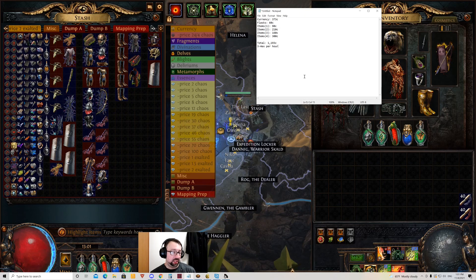Total was 1,193 chaos — roughly three and a half exalts. That's three and a half exalts over three hours, so about one exalt per hour. Not the greatest, honestly, if you're looking at it purely as how much currency you're making — a lot of the stuff is kind of hard to sell. Three to four exalts per hour is decent this season. It is harder to make currency this league because of the nature of the league mechanic and how few people are able to capitalize massively on it. Anyone casual is not making much currency.